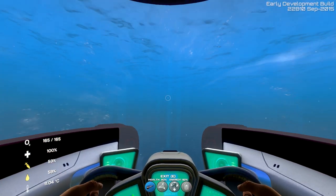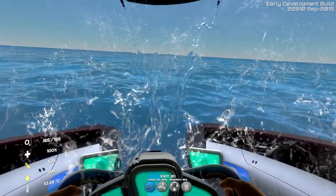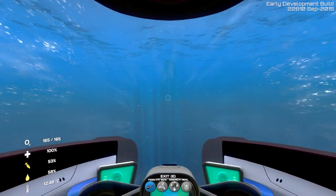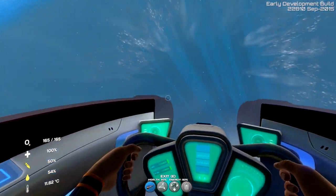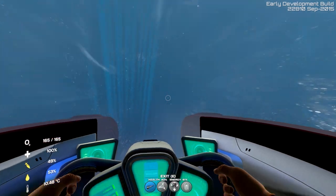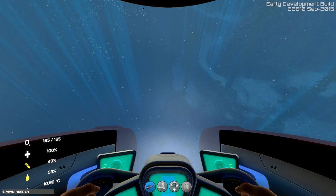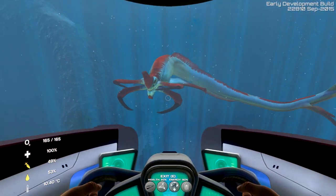I know there's an island over here, and at one point the view distance was set really high so you could actually see it. There it is! When I was here last time there was a Reaper. Since I can't find one naturally, I'm going to spawn a Reaper — because that's how we roll in Subnautica. Let's do this. Spawn Reaper. Oh! Okay, let us shoot this sucker!